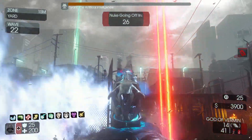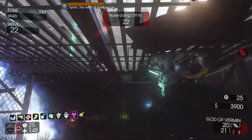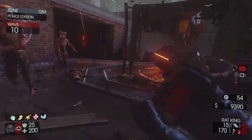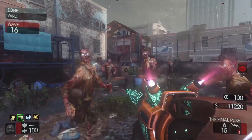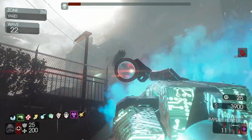Hello everyone, how's it going? My name is Sassy and today I'll be showing you how to beat the easter egg in the Black Ops 3 Custom Zombies map Rainy Death. I already made a video on how to do all the side easter eggs in this map, including how to get the Rat King weapon and the tractor cannon, so go check that out if you're interested. And now without further ado, let's get into it.